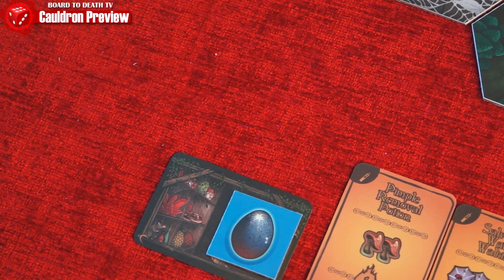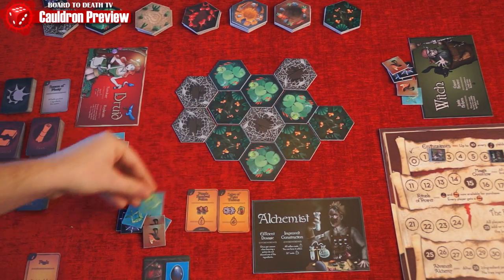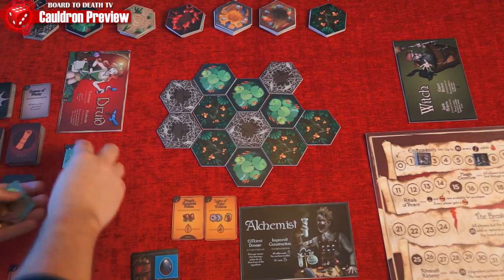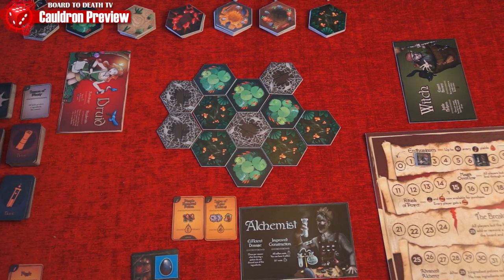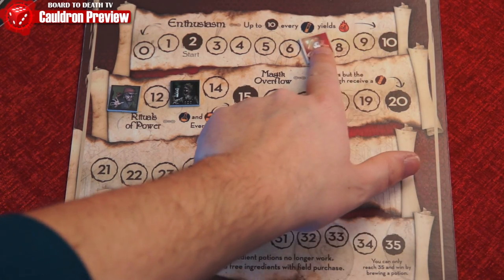Play keeps going around the table and when the last ingredient is taken from the board, the end of the harvest season happens. Here all ingredients not in the cellar go bad and are discarded. The next phase is the market season. During this phase, you get to buy stuff using your magic points from your track.